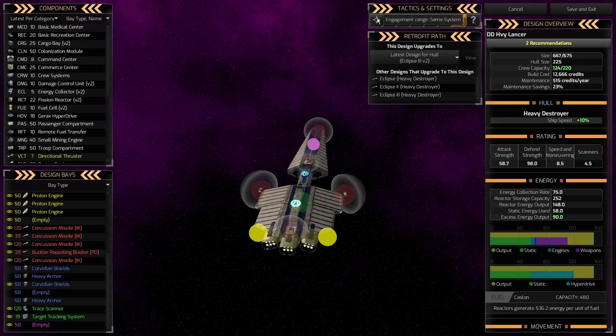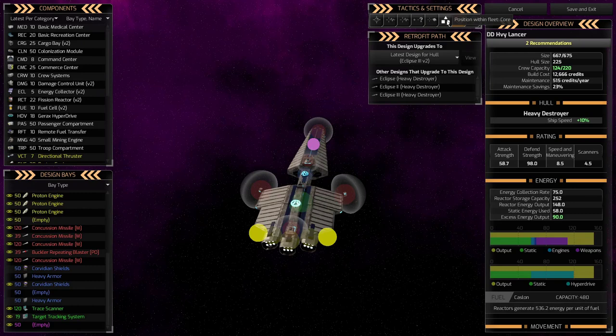For engagement settings, I like to set it to same location — I don't want my ships going off and doing things on their own. For position within fleet, I'm keeping these in the core. My second ship design will be a close escort around the core. Later game, when you have carriers or battleships, you'd put those at the core and the destroyers might go in close escort.